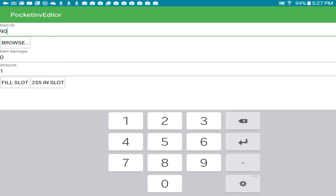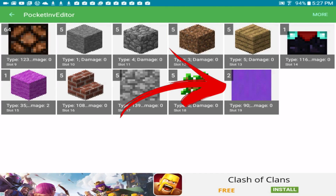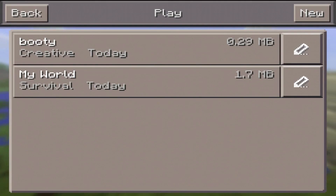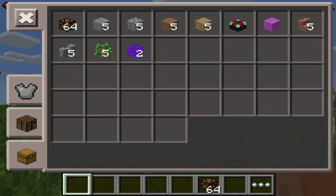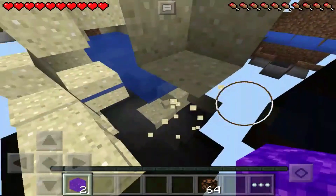You can also ignore Item Damage — don't worry about that. Then set the amount: you can pick however many you want, up to 255 per slot. There are two buttons: 'Fill Slot' and '255 in Slot' which automatically fill in those numbers for you. Let's say we want two, so we put in two and press back. Now you can see two portal blocks in the inventory. Go back into Minecraft Pocket Edition, go into survival, and there are our two portal blocks.